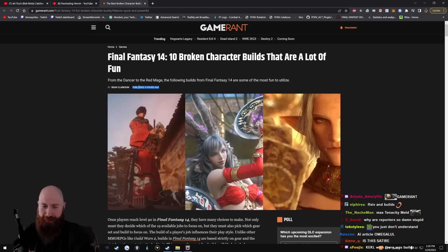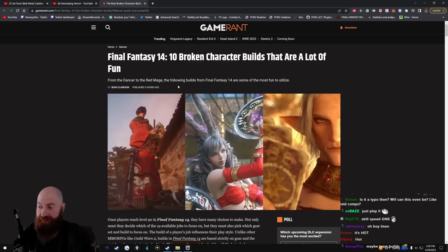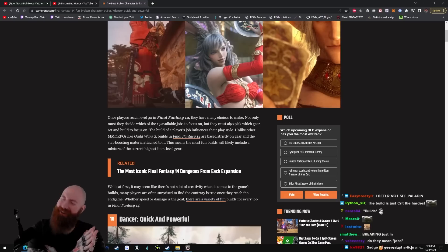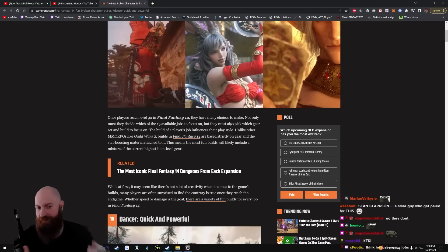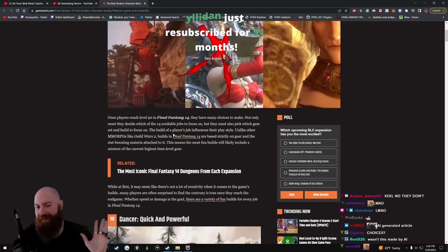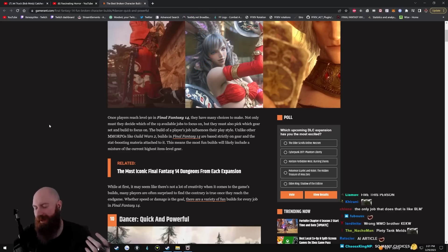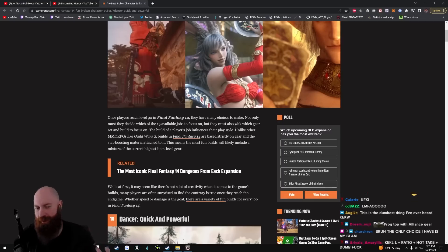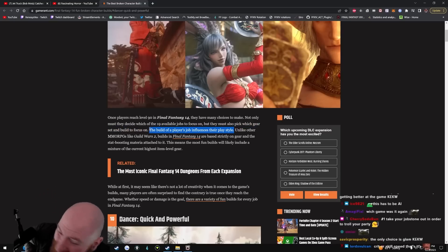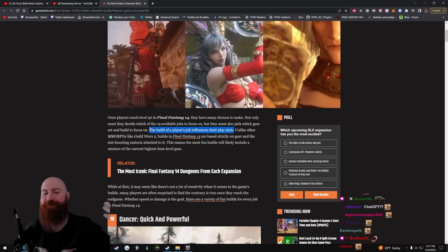Published five hours ago. From the dancer to the red mage, the following builds from Final Fantasy 14 are some of the most fun to utilize once players reach level 90. In Final Fantasy 14 they have many choices to make. Wait — what choices? Not only must they decide which of the 19 jobs to focus on, but they must also pick which gear set and build to focus on. Wait, no — this is literally the worst game I have ever played in terms of horizontal progression. You don't pick what gear you want — the game chooses the gear for you.